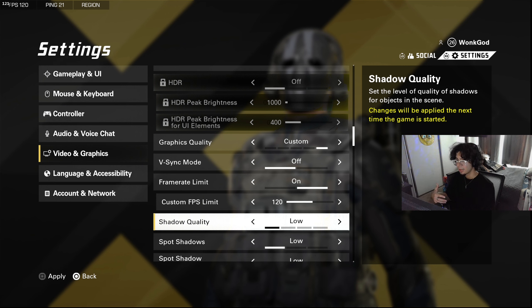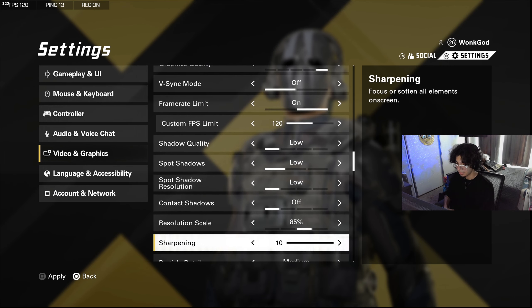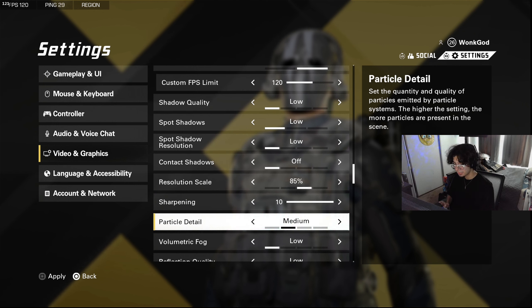For quality settings — textures, shadows, and all that — I have everything on low. On this game, low quality settings don't really affect the picture much. Having things on high will raise your PC temperatures without much visual benefit. Resolution is scaled down a little. Sharpening I have on 10 — keep it at 10, it makes your game look really crisp. Particle detail I have on medium because on low the particles look puffy when bullets hit walls.